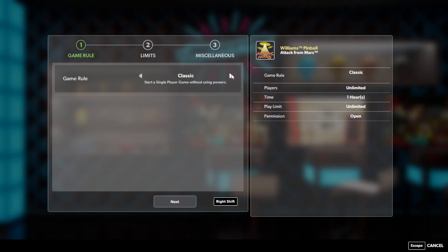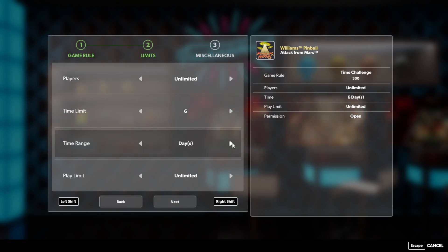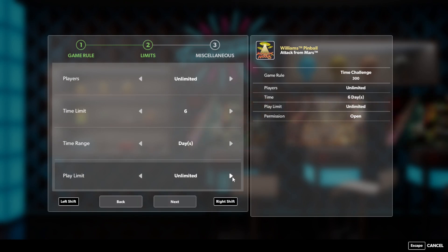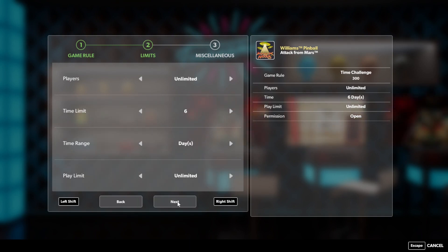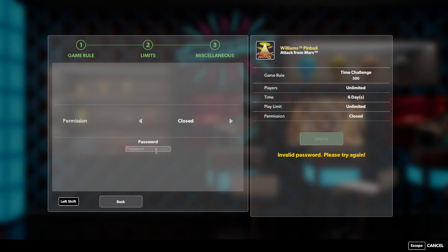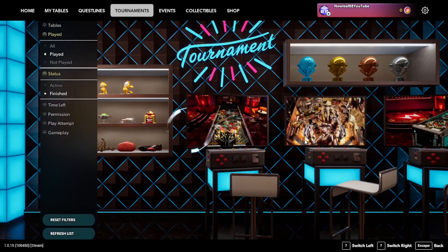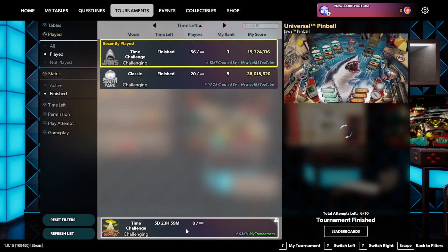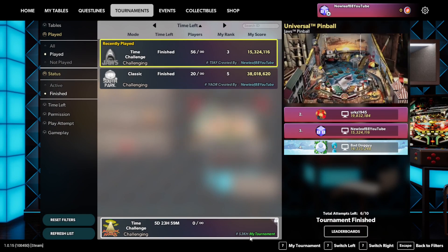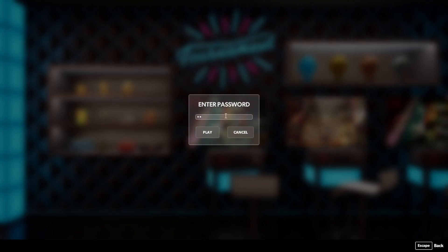So let's do the five-minute challenge mode with six days and unlimited attempts — this one's going to get a lot of tries. Going back to closed tournament, keeping the password simple: three, three, four, four. Hopefully it fixes itself. Here is the tournament ID: S3KH. Password is three, three, four, four.